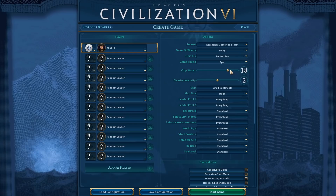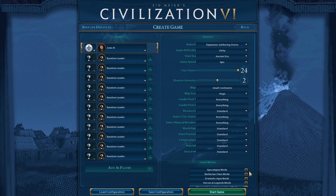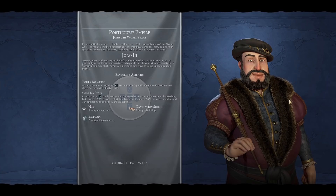We'll see how it goes. I'm actually tempted to max out the city-states because I like city-states. In terms of victory conditions, I don't think I want to go domination because that's going to be a lot of work. A space victory would be fairly convenient, or a diplomatic one, which would be interesting with so many extra people vying for it. Cultural is also a possibility, depending on how we get wonders.